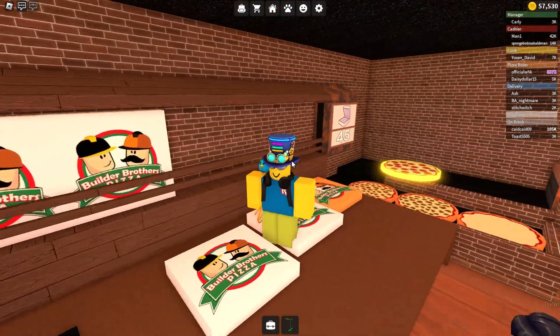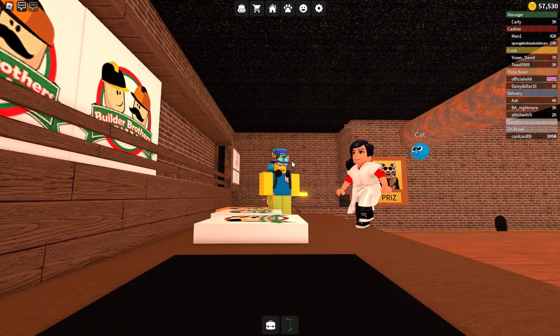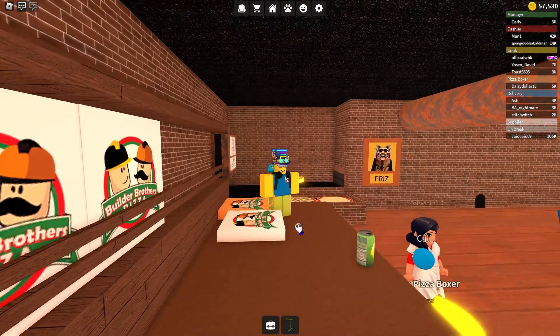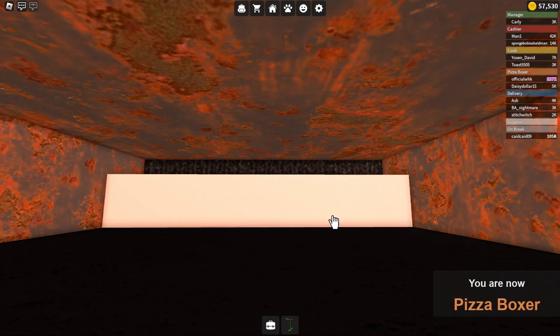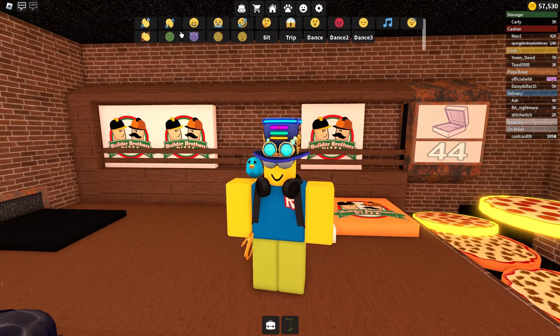Okay, let's fix this now. Stand here. Move your camera to where the conveyor belt is and zoom out. Look, there are the sodas. Grab them and take them away. All fixed.